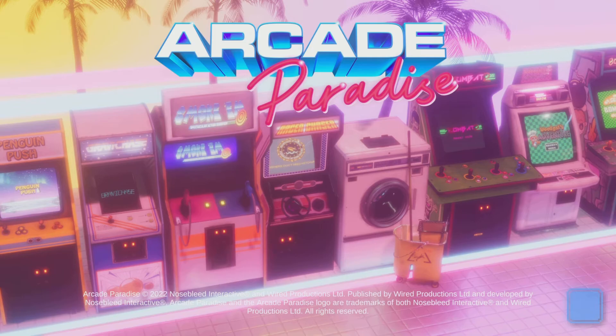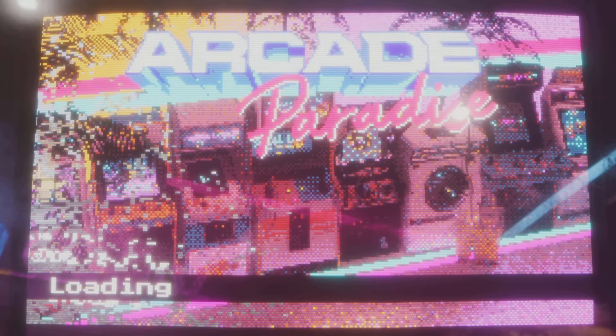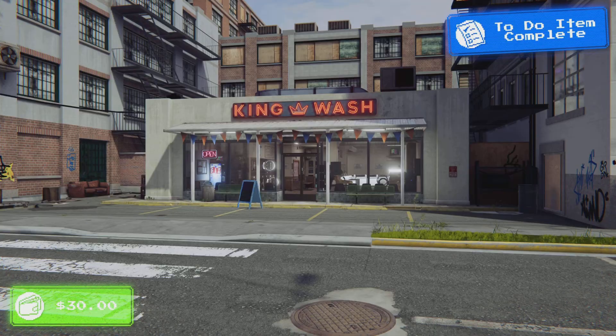When you're in the main menu, you do up, up, down, down, left, right, left, right, circle, start for PlayStation. Then there will be a golden Washington — see if it works.